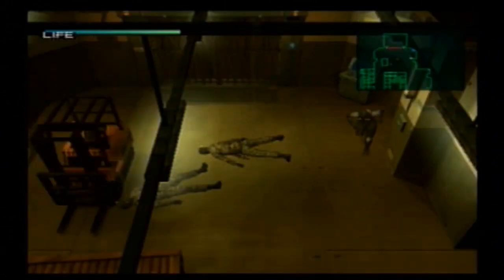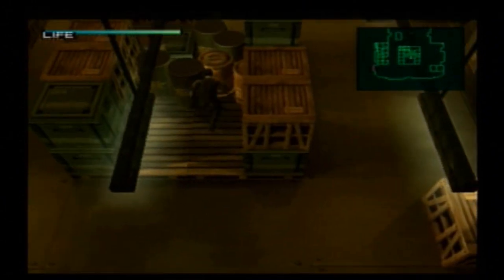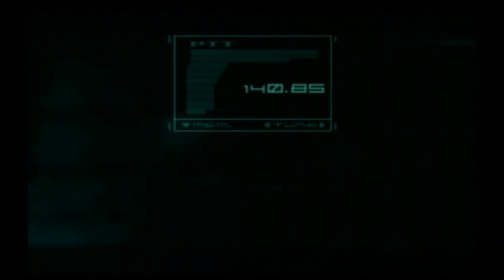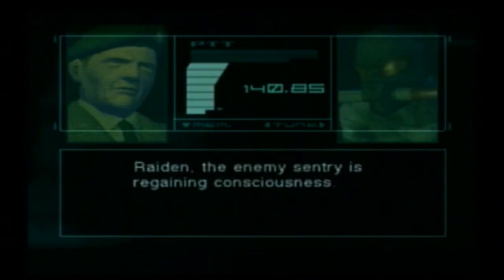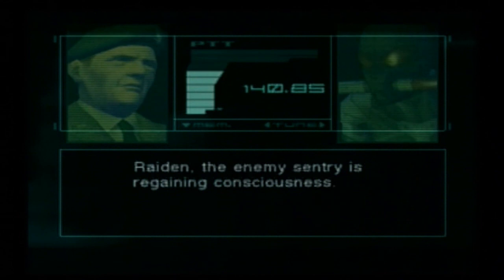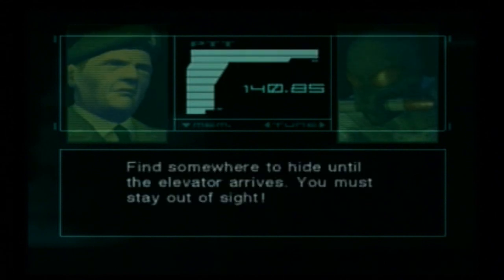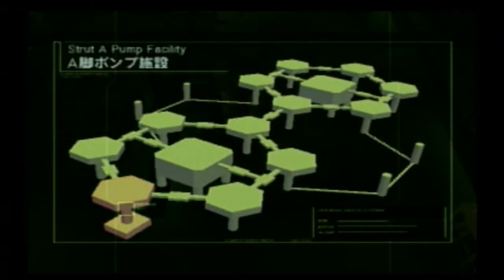The guards are about to wake up and we are seriously running out of time. Raiden, the enemy sentry is regaining consciousness — be careful, Jack. Find somewhere to hide until the elevator arrives; you must stay out of sight. That's what I was trying to do. Anyway guys, I'm gonna pause the game and I will see you all later. This is The Big Shell — I'll show you this one and we'll get to the next episode. Bye guys.